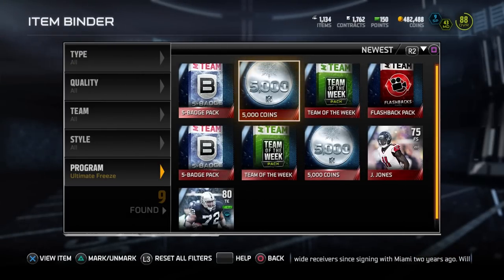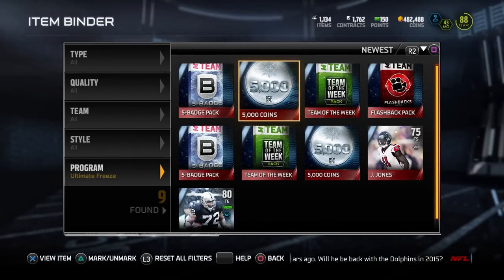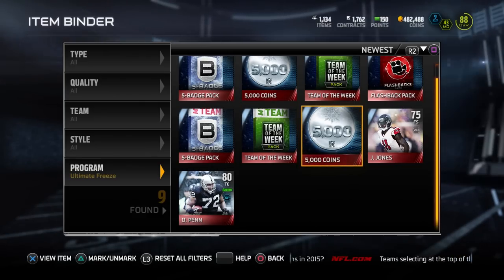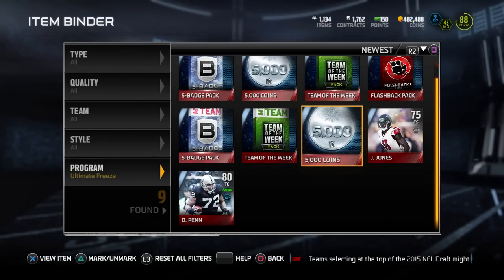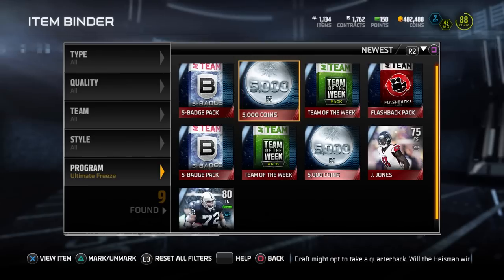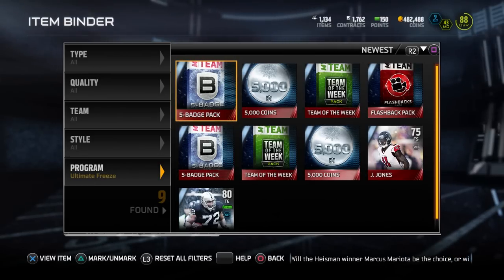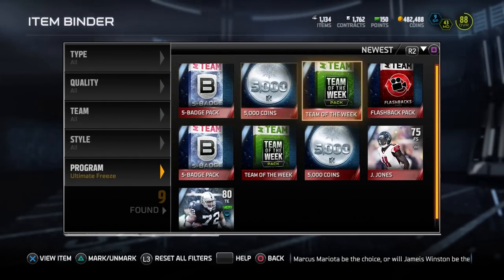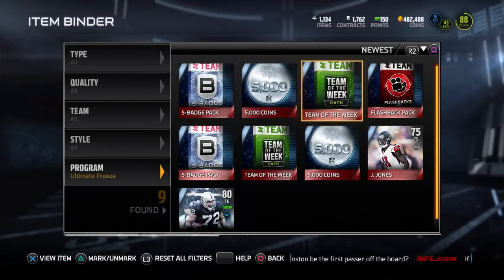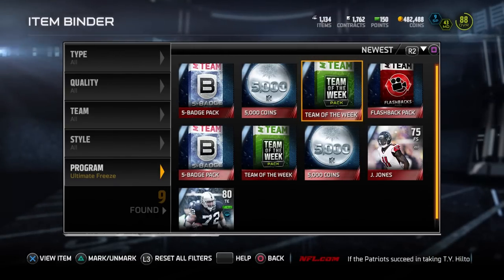Anyways, I still have these things to open. I have a couple 5,000 coin quick sells, which is a little disappointing. It's enough to get basically a pro pack and a third of a pro pack, so that's not too bad, but it's really not a lot. We also have ten badges to open with the two five-badge packs, and then I also have two team of the week packs. I've seen a couple of these going for pretty good prices, so hopefully I'm able to get something decent.